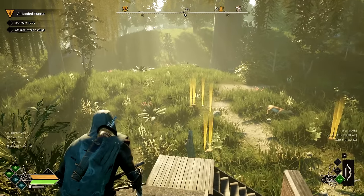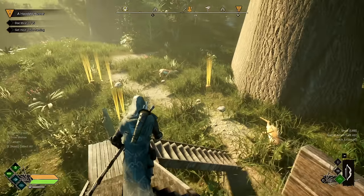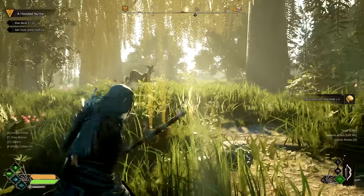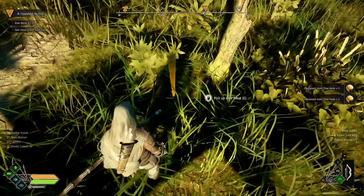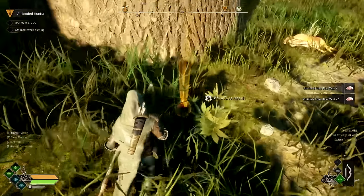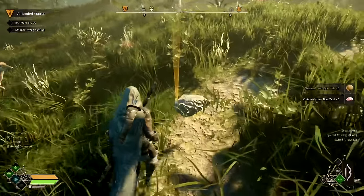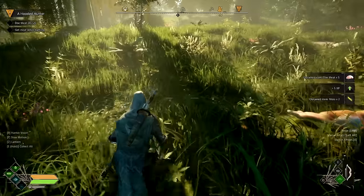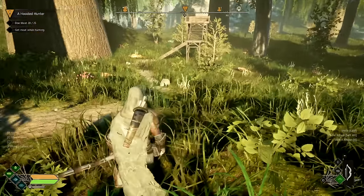We're getting XP for taking down deer, which is great. More deer come through the area - there's a whole herd. We hit a carcass and it flings - holy moly! Using hunter's vision to ping loot and carcasses on the ground. Picking up doe meat from the kills. There are more deer coming over the hill - a lot of them. We need 25 meat total to deliver to the warehouse.